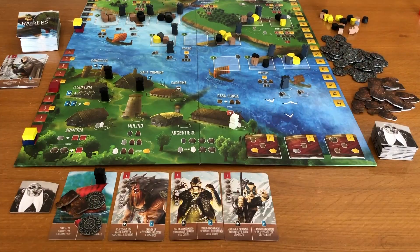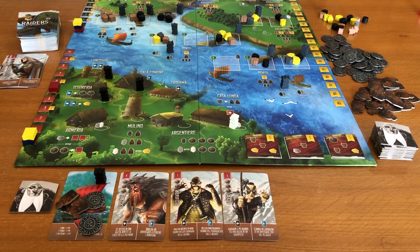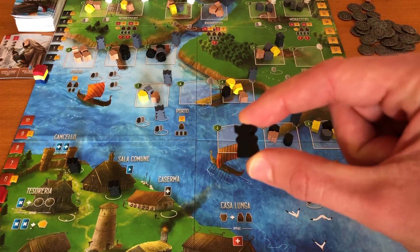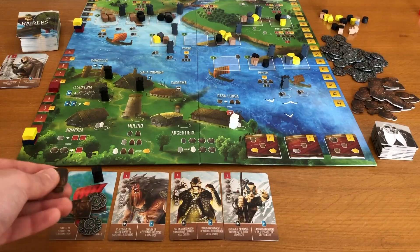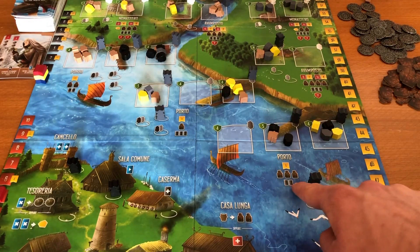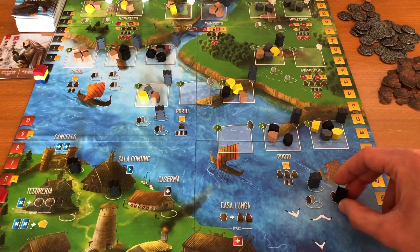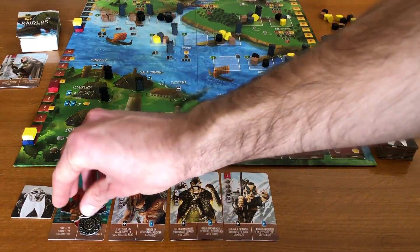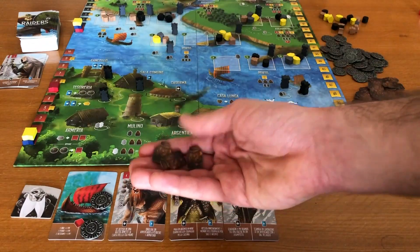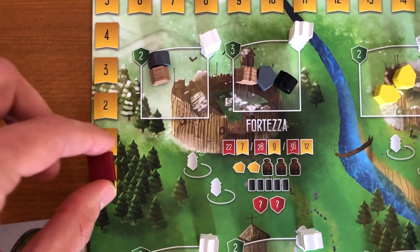Se nel nostro turno decidiamo di razziare, posizioniamo il nostro lavoratore in uno degli spazi razzia dove resterà per tutta la partita. Per farlo però dobbiamo soddisfare tre requisiti: avere un lavoratore del colore richiesto, avere le provviste e l'oro richiesti, e avere un numero di membri dell'equipaggio uguale o superiore a quello indicato. Scegliamo il luogo da saccheggiare e posizioniamo il lavoratore in uno qualsiasi degli spazi liberi rimasti. Paghiamo le provviste richieste e l'oro richiesto se presente. Riceviamo immediatamente i punti vittoria indicati salendo nel tracciato.